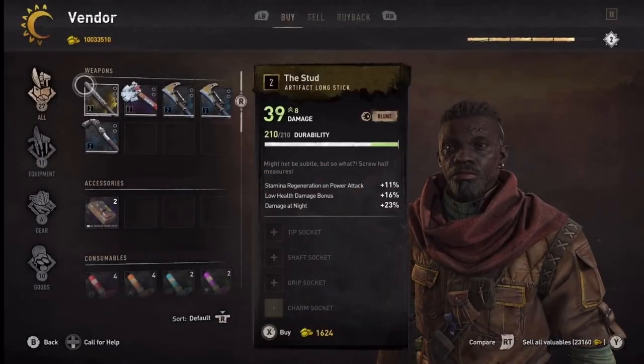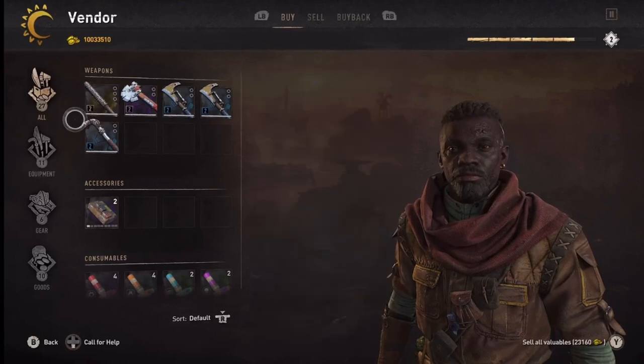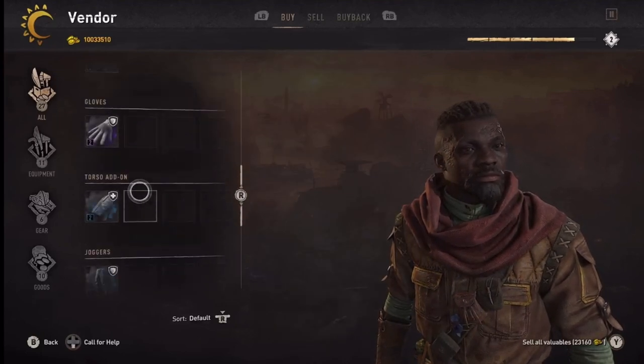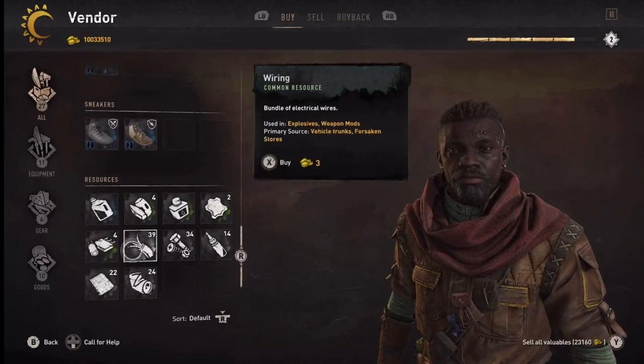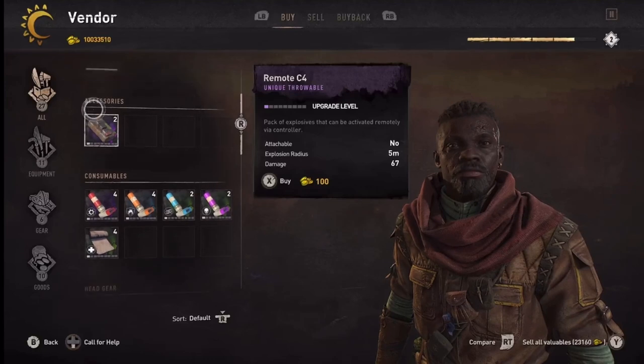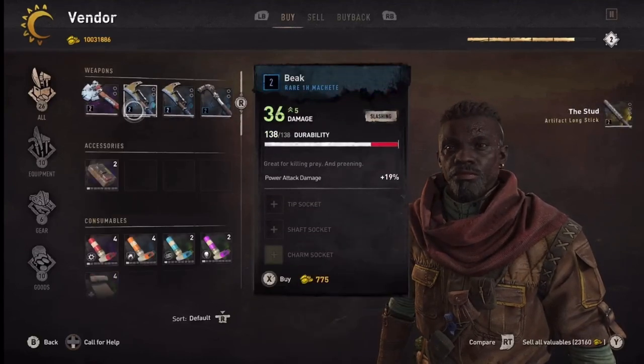What's popping YouTube, we're into the vibes, it's Grims VX. Right here at the vendor, as you can see, there's an artifact item. Every time you go to the vendor and sleep and wake up, there's always an artifact item there that you can buy.